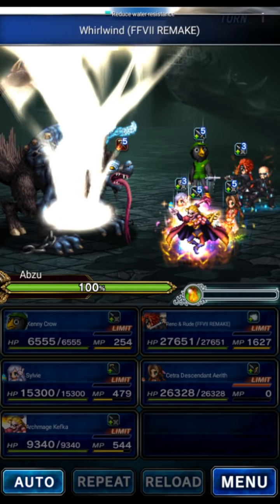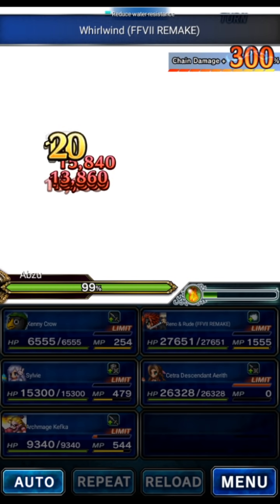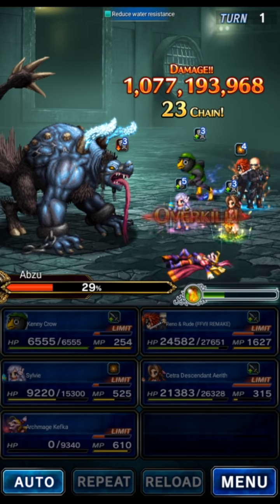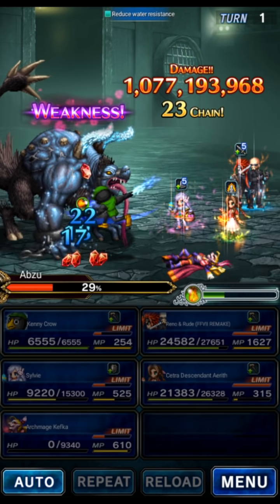We wait, then we send it. This should cap the chain. We did 71% on turn one, so you don't even need to be geared this super well. As expected, our naked Kefka took one for the team — we could have geared him up and he would have survived easily.